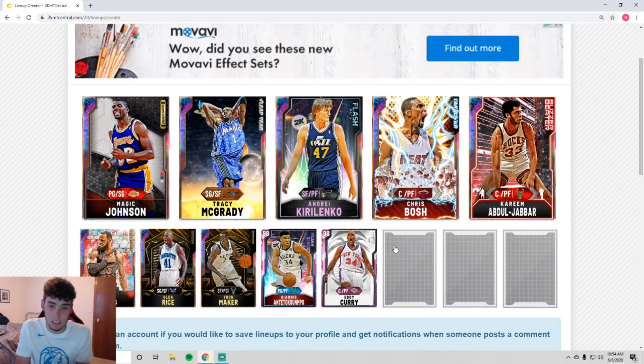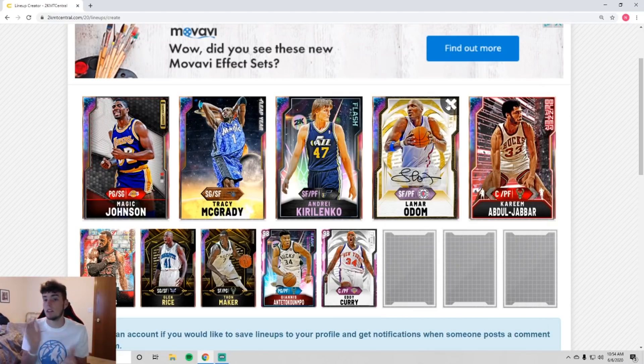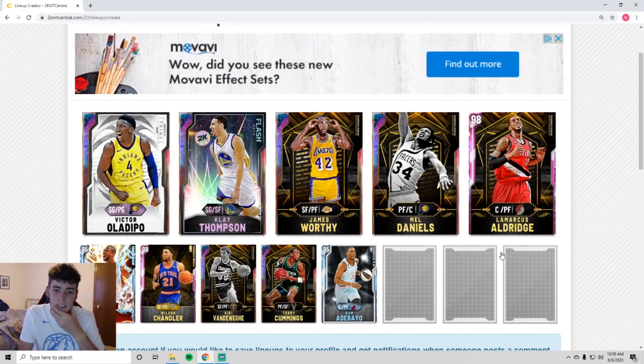There is one other suggestion I might have. I'm not sure if it's going to be harsh on your MT after making that first change, but I would take out Chris Bosh. I know a lot of people like Chris Bosh, but I personally love Lamar Odom a lot more. So this is really the squad I would rock out with. I think your bench is completely fine. Adding T-Mac and Lamar to the starting squad is really gonna change everything. I love Kareem, I love Magic, Brown is perfect, Giannis and Eddie Curry — perfect.